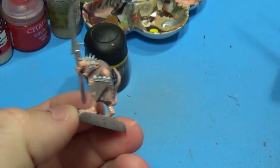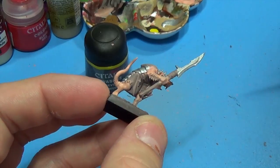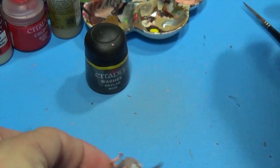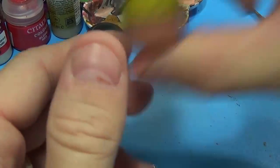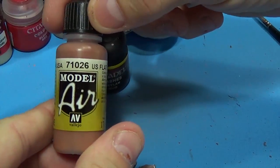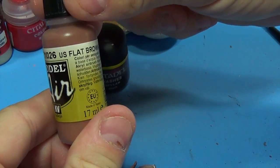Okay, so we've got our metallics done. I'm going to go ahead and move on to the wood color. For wood I've been using Vallejo Model Air USA — US Flat Brown.